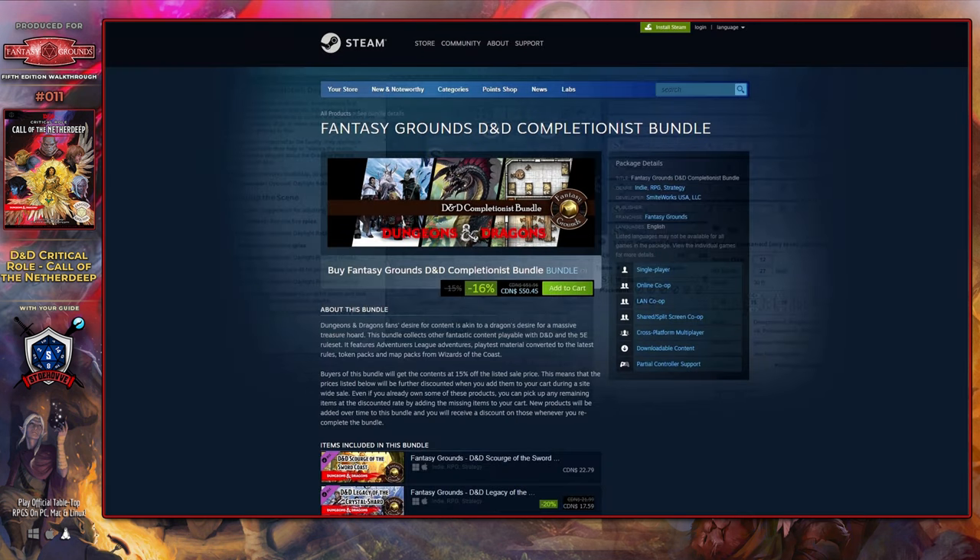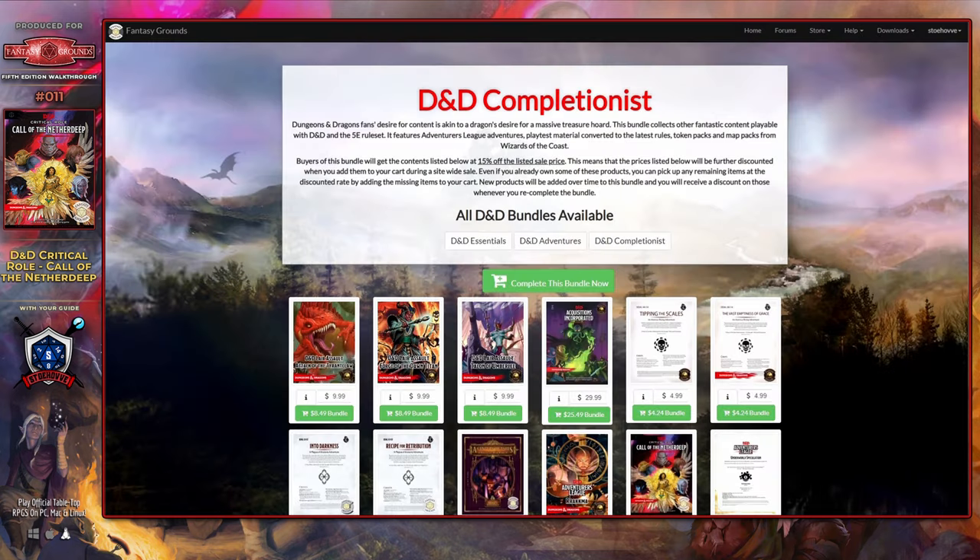Due to the way that this module was converted, you might also require the art subscription to be able to load some of the maps that are used within Fantasy Grounds Unity. Unfortunately, it's not clear what map packs are actually required, so I am unable to provide links to the specific packs that might help to reduce that cost over time. You will find links in the description of this video for all of the modules, bundles, as well as the art subscription to ensure quick access to all of the above resources.